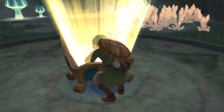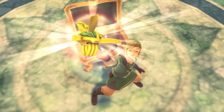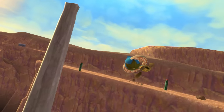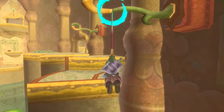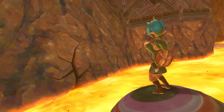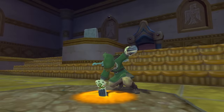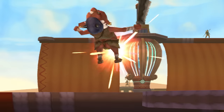Over the course of the adventure, Link will acquire an assortment of items. Use the beetle to survey distant locations from the air, or pick up and carry objects. Pull enemies close with the whip, or swing from it after latching on to certain targets. Together, you and Link must master these items and others as you bravely venture forth into the unknown.